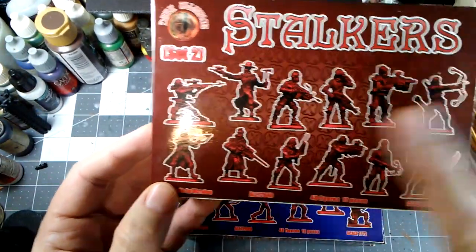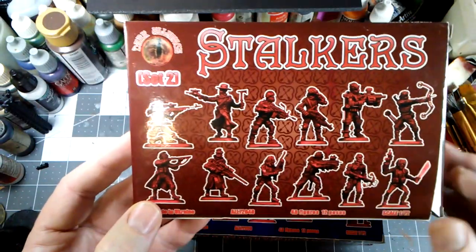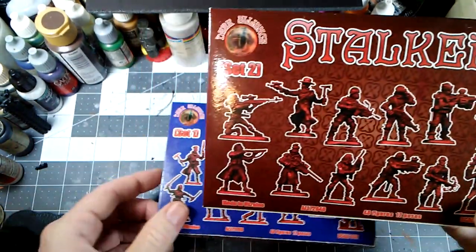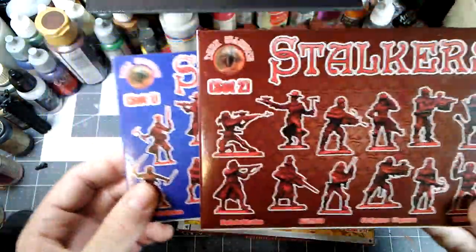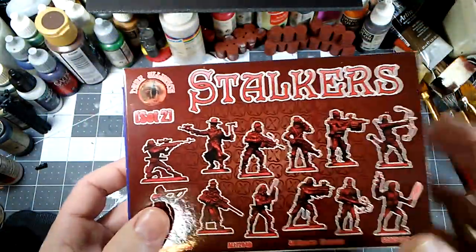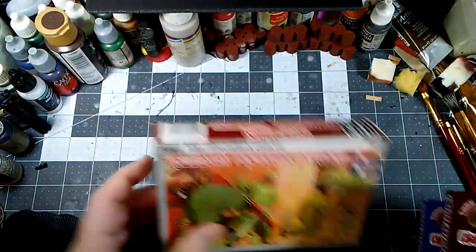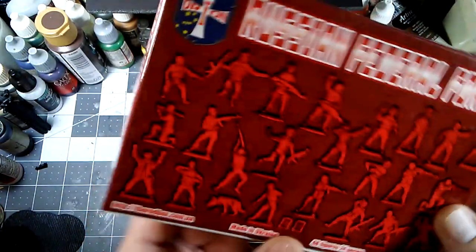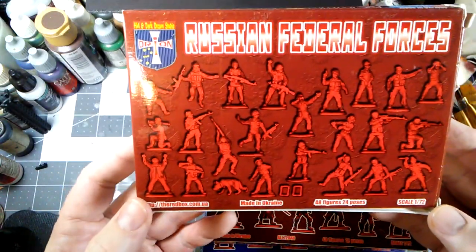The second set has more of the same type of figures, and the nice thing about getting both sets is you can combine them and do them in themes. I took figures from both sets and made them into different little sort of war bands. The Russian Federal Forces — these guys are fantastic. This box is insane with some of the poses.